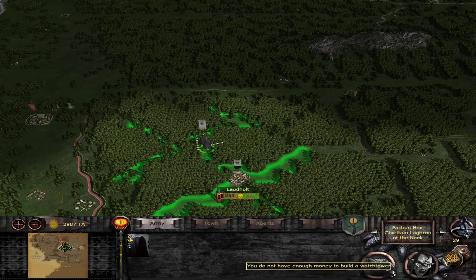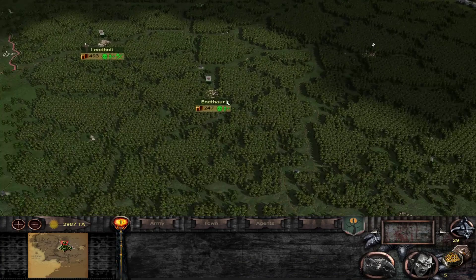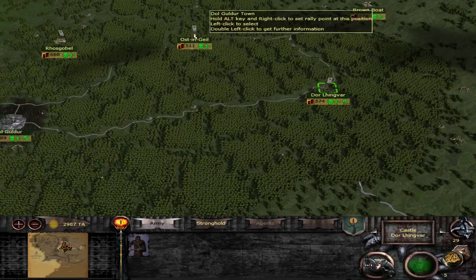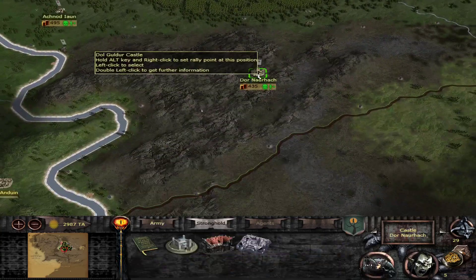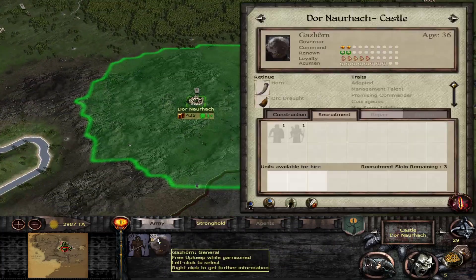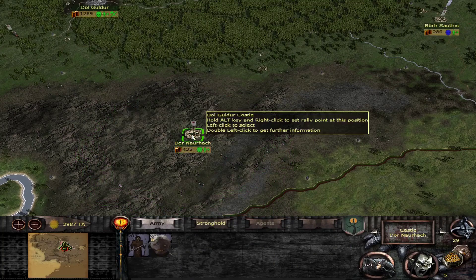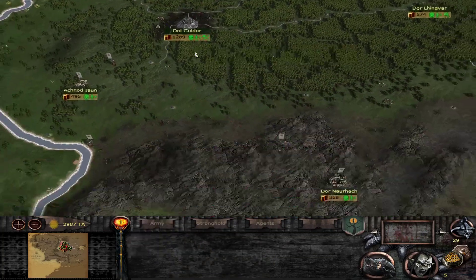No watchtowers are able to be built in this region. I think I'm definitely going to need to take an orc general very soon. We'll take the next candidate for adoption even if he's not that good. We have Gashorn who's hanging out at Doran Naurhawk, which we don't really need him to be at — he can probably go up north and do better up there. Captain Radbug is on his way; Lairon's on his way.